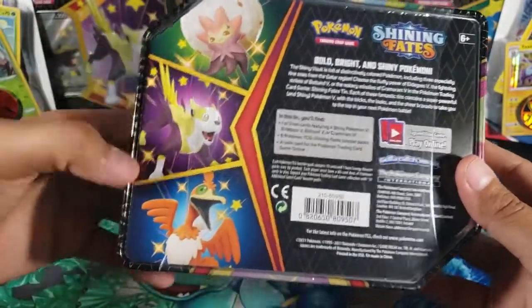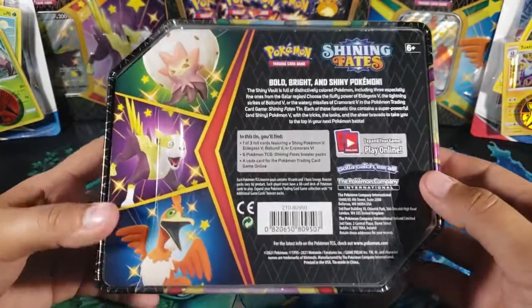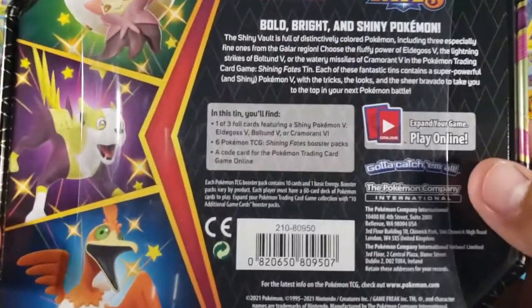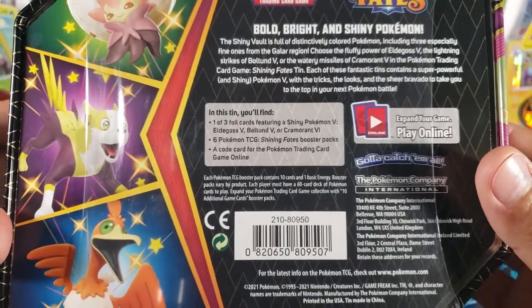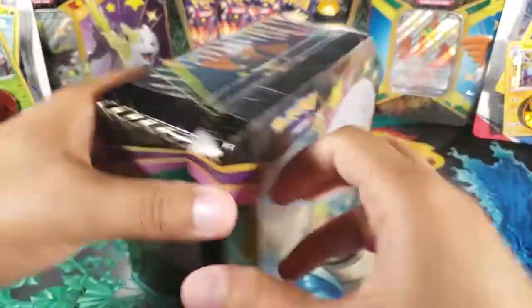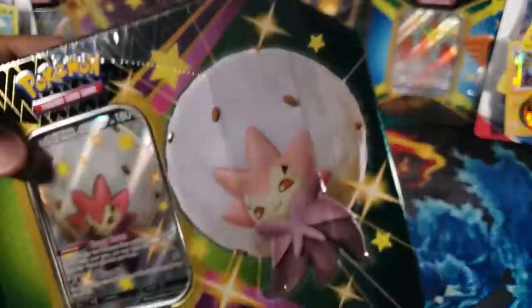There are three different tins and I'm gonna be opening up all three. As you can see from the background, I have the other two already, so stay tuned for those videos. We do have six Shining Fates booster packs in this tin, plus one V card — today we have the Elder Goss.